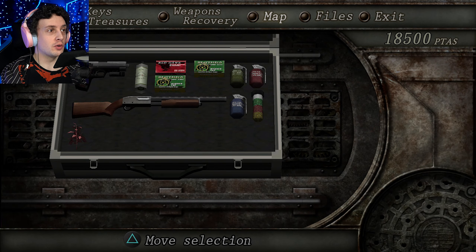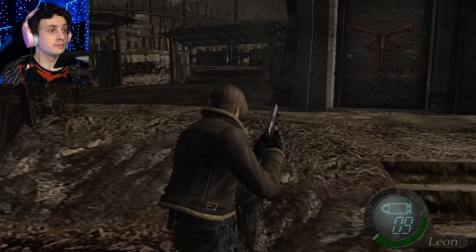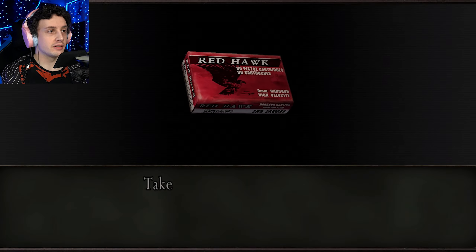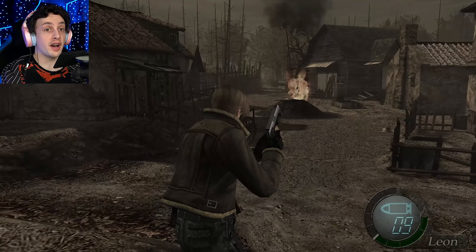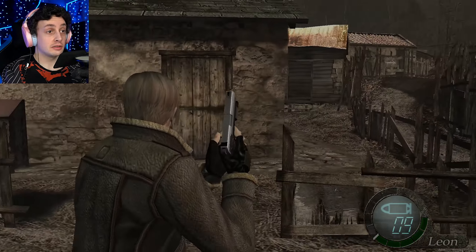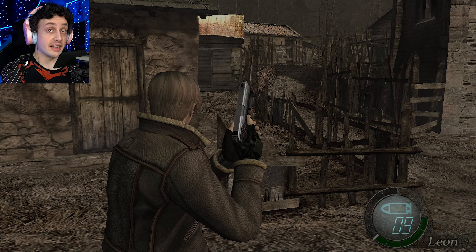Let me check the map once more. We've already hit the limits on the shotgun shells. Let's see if there's anything at the end here that would be useful for me. Right through the wall — that's perfectly fine with me. Just right through the fence. I think now we can probably go to the designated area. It's this way. Let's go through the designated area.